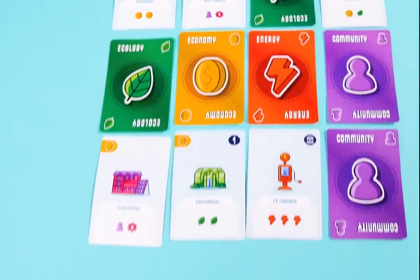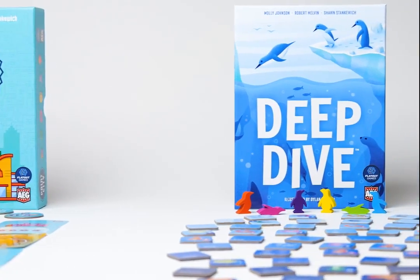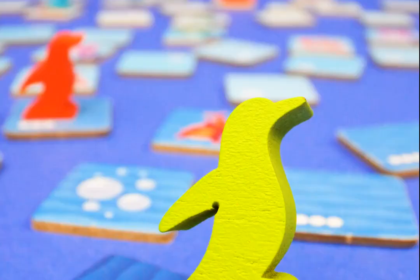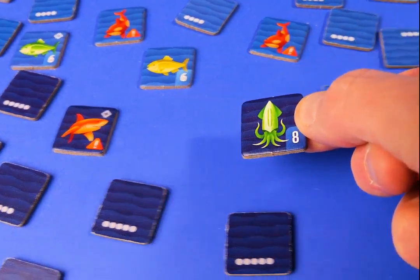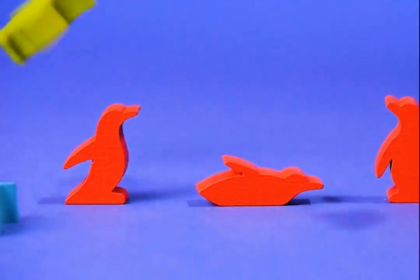Looking for a game that plays up to six players? Deep Dive is a simple, fast, and fun push-your-luck and set collection game for the whole family. Use your waddle of penguins to dive deep into the ocean to amass the most bountiful collection of food. There are 160 ocean tiles to explore with your super cute penguin-shaped meeples.